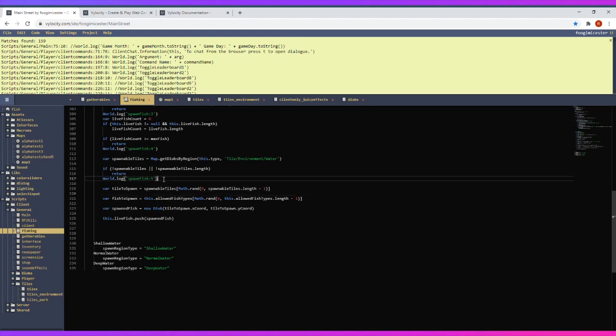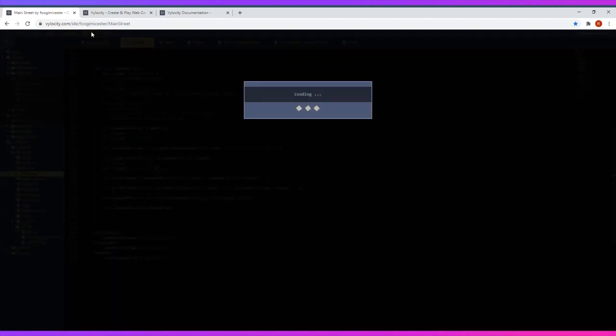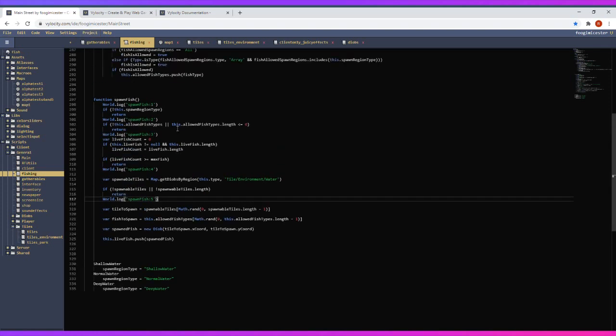Coding styles change a lot. Within the past couple of years, the first thing I do in every function is validate input and constraints and do early returns right away — that's kind of my style lately.